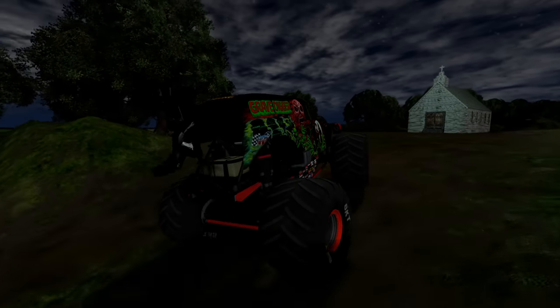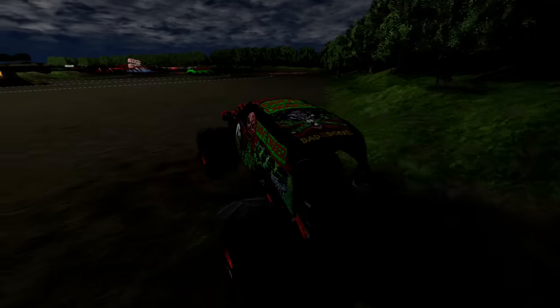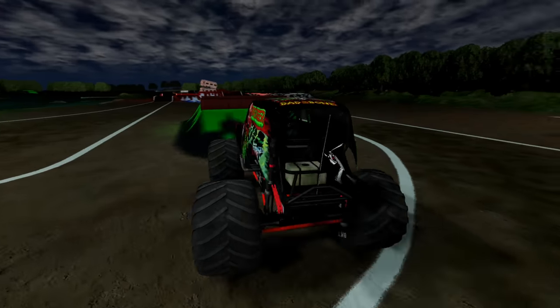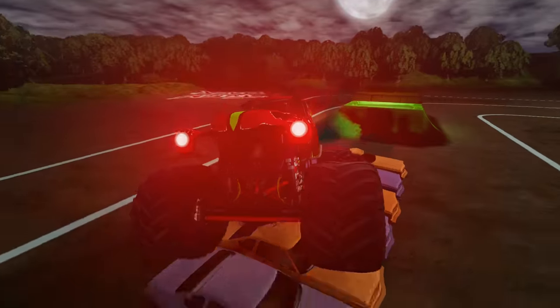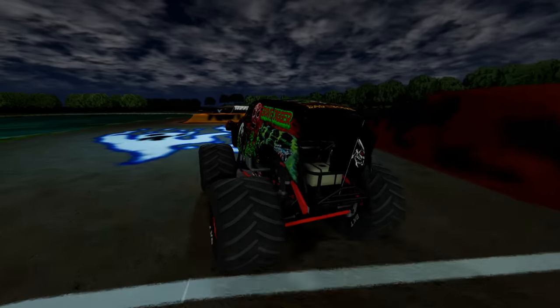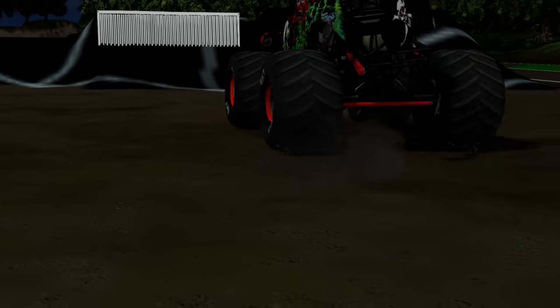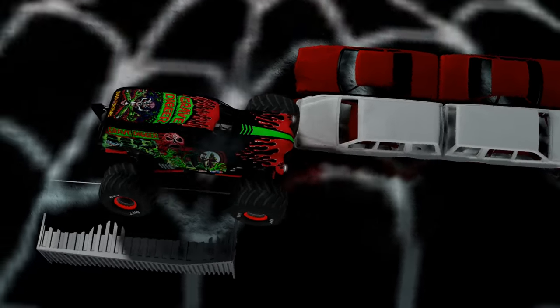Coming up next, we've got the Zombie Grave Digger. Hopefully we get it this time — this is our last chance. We're going down the hill and heading to the slime pit. Zombie Grave Digger through the slime pit, and now going over the crush car. We're heading for the camper smash — and we almost completely cleared those crush campers. Here comes the pumpkin jump and we get some nice air. Let's see if we can get the backflip on the first try. Yes! Wow, we got some big-time air there and we've landed that.